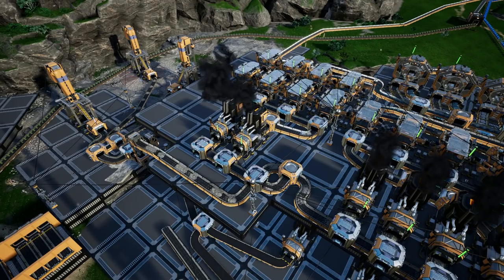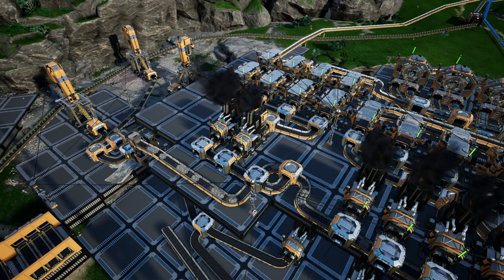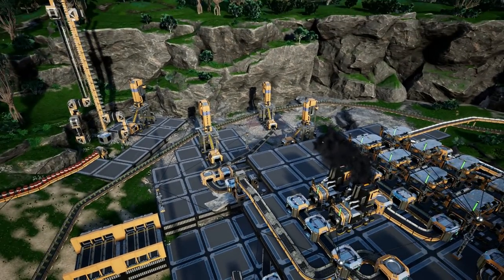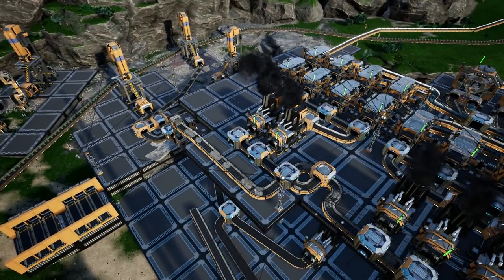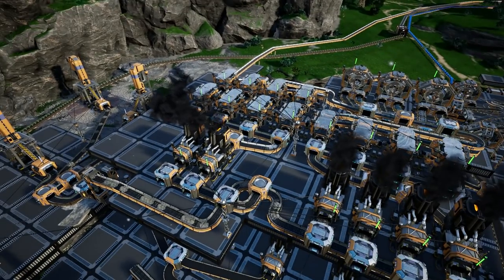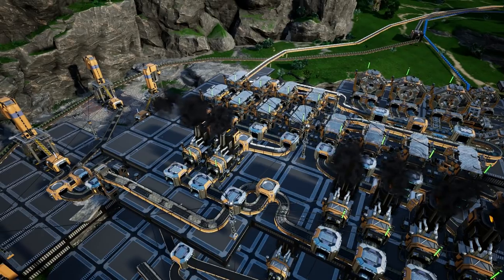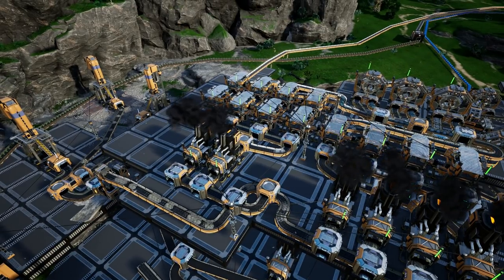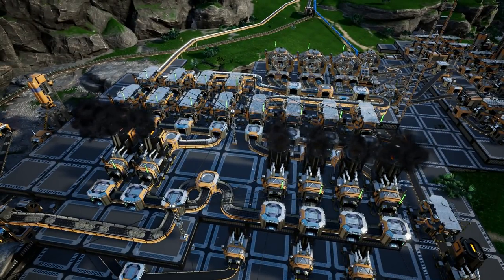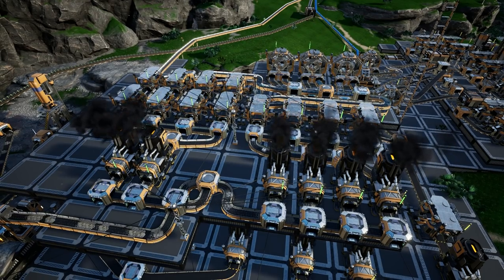Now an important thing to note is that ideally you want to ensure you have the exact amount of items on the belt for your factory to save it from bottlenecking, which you can do through overclocking and underclocking your various structures. Also, for each manufacturing process you should try to have the inputs all coming in from one direction and leaving in the other like a one-way road, or at least if it's splitting to two other manufacturers then you can have it in two different locations.